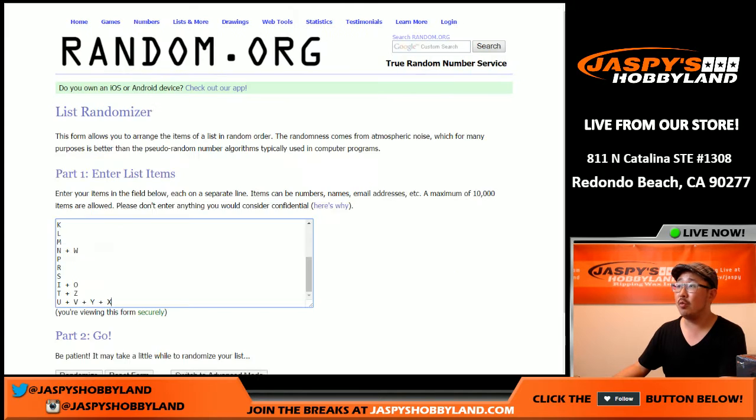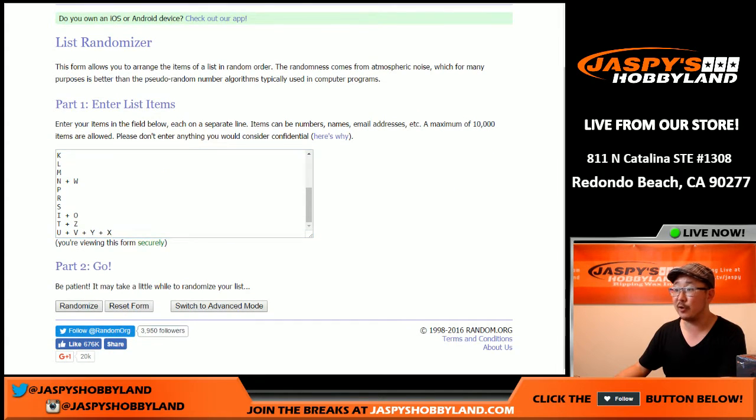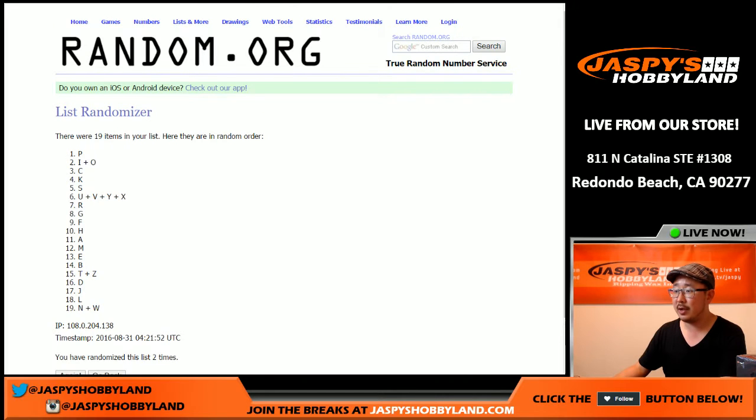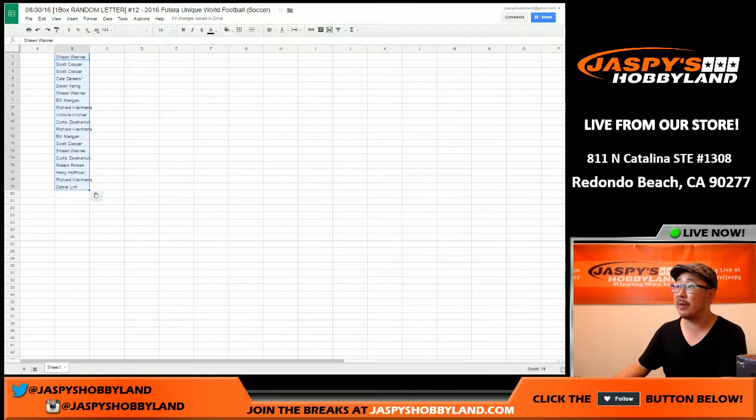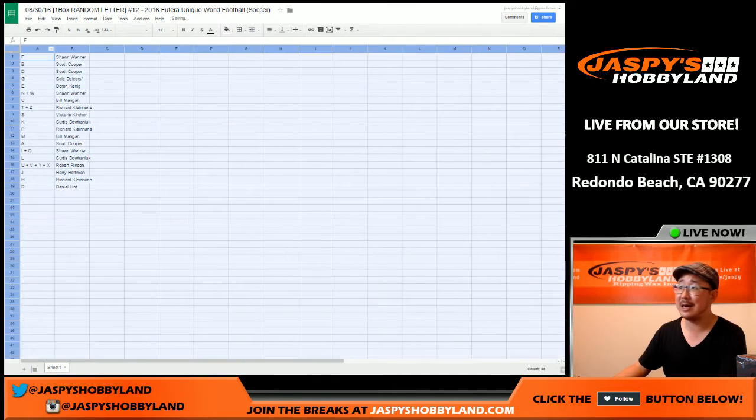And then once again, one and a two, three times for the first name letters. F on top, R on bottom. Remember, we're going by the checklist on cardboardconnection.com — big thanks to our friends there.